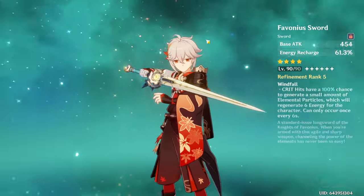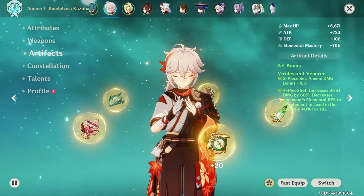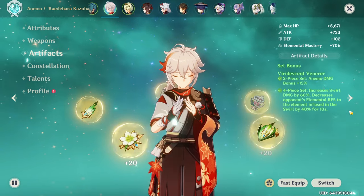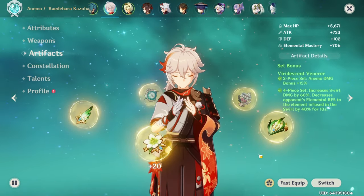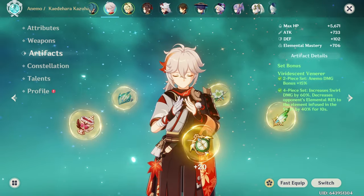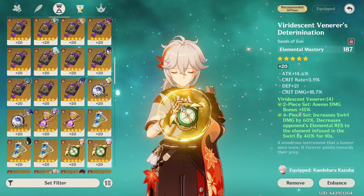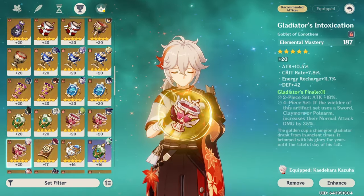For artifact sets, you should almost always use 4-piece Viridescent because it helps shred elemental resistance, which goes hand-in-hand with Kazuha's buffing role in your team. This is one of the most powerful artifact sets in the entire game. For main stats, just stack EM on all your pieces — EM on the sands, EM on the goblet, and EM on the circlet.